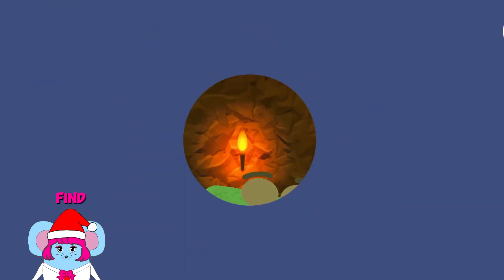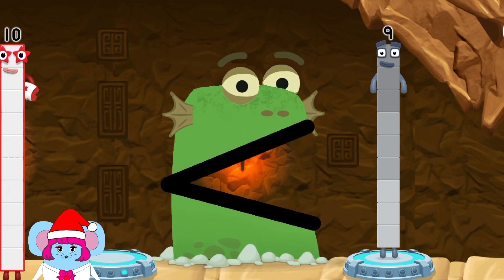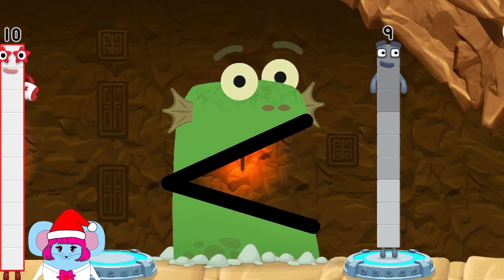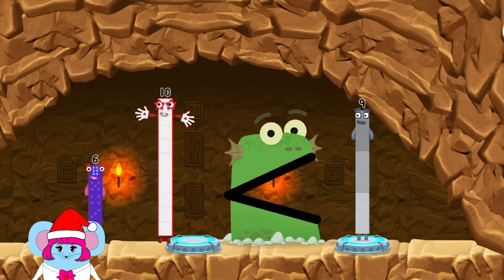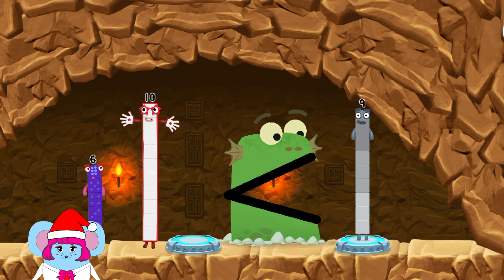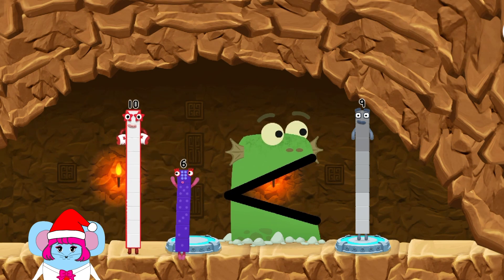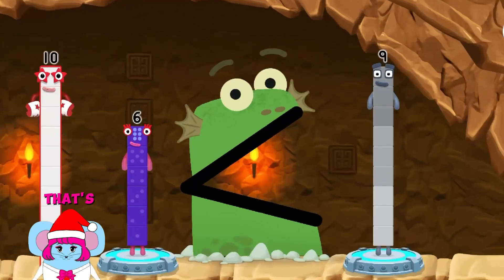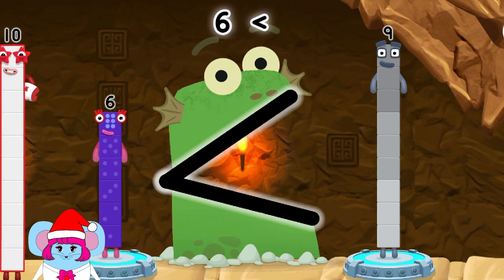Find a smaller number. 10. Ten, six, six — that's right, six is less than nine.